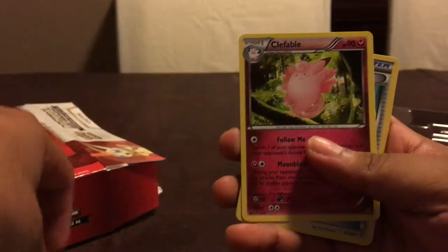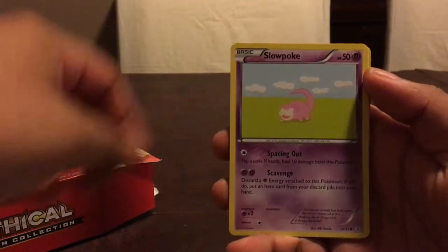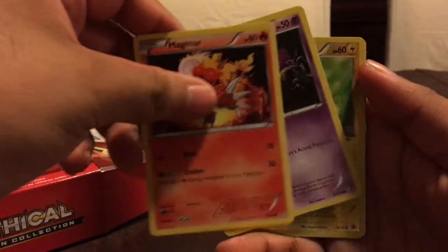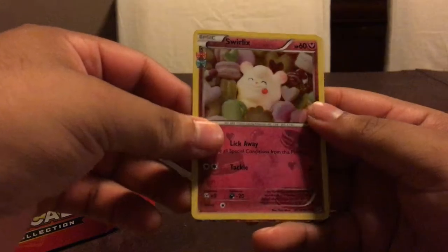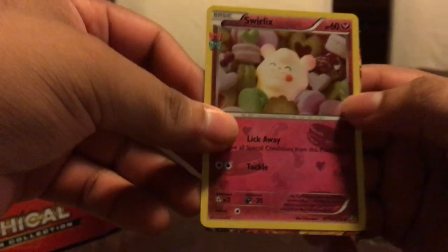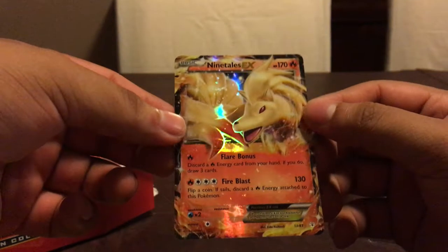Hopefully this pack is easier to open — it's the Blastoise pack. Got a Shroomish, a Plafable, Evo Soda, a Steel Energy, Slowpoke, Magmar, Gastly, a reverse holographic Pikachu, a holographic Swirlix which is an uncommon, and a Nine Tails EX. Wow, I got really lucky!